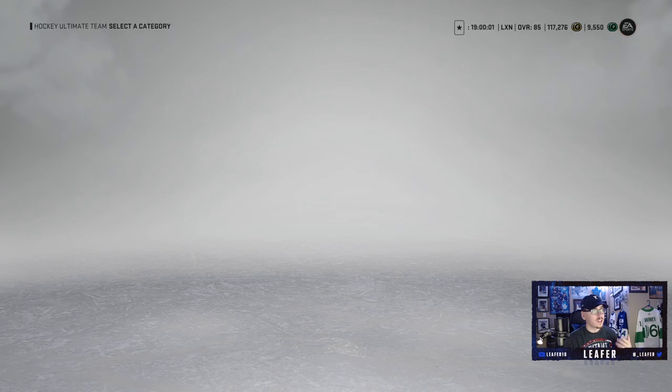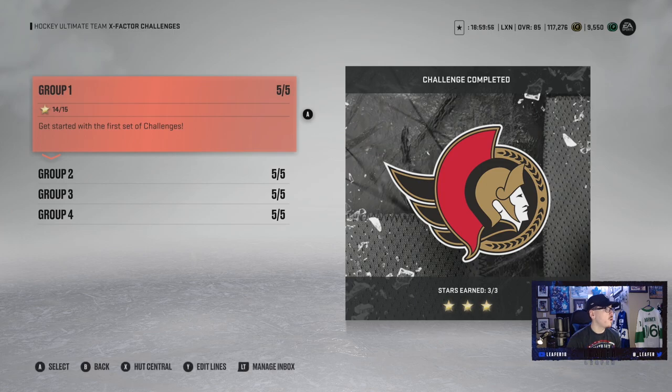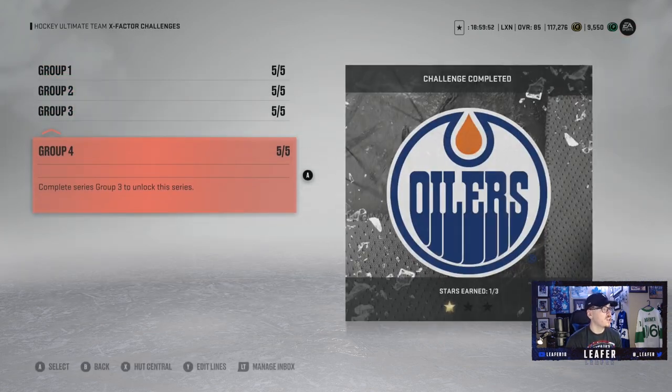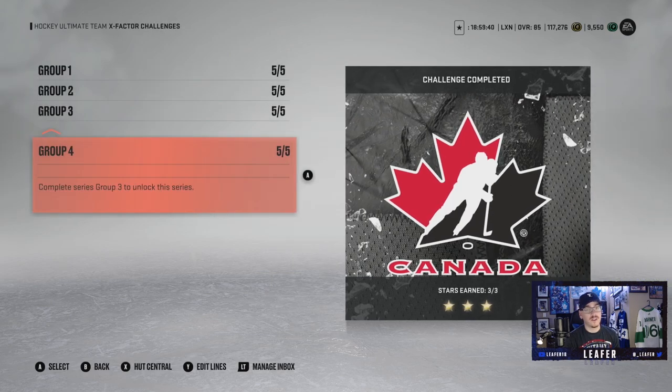Another great way to start off HUT or to do a free-to-play run is the X-Factor Challenges. If you complete all these objectives by the end of Group 4, you will get a free X-Factor Player Choice Pack, which can help you big time. A good way to get a free X-Factor player is by completing these HUT Challenges in the X-Factor Challenges section.